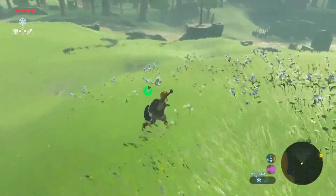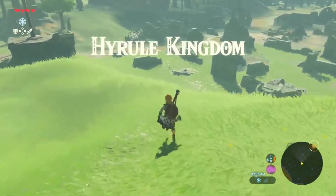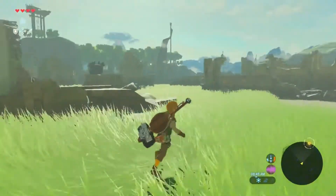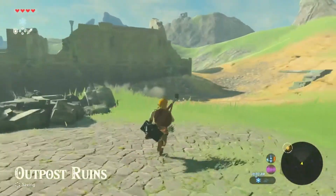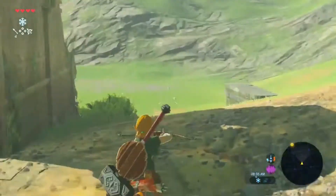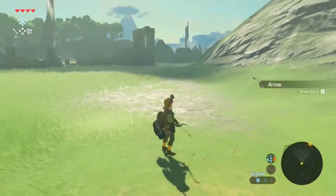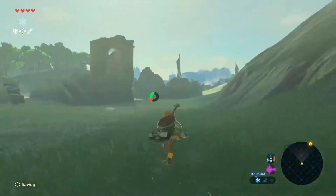I believe that was the next stop along our journey, and we had to go find Impa, I think it was? It's gonna take me a minute to get used to the controls again. I believe we need to find a big tower and avoid those guys. I found the run button. We're doing good.